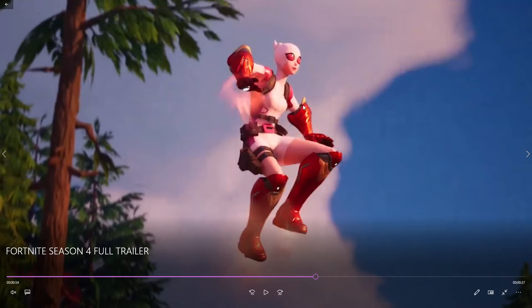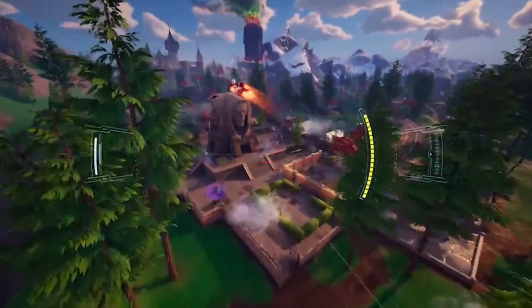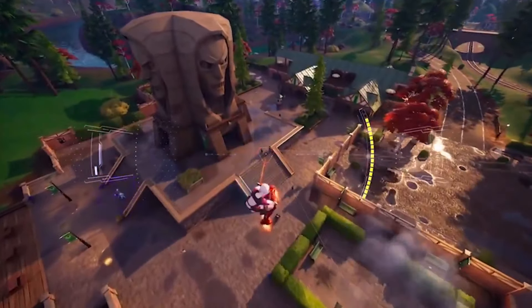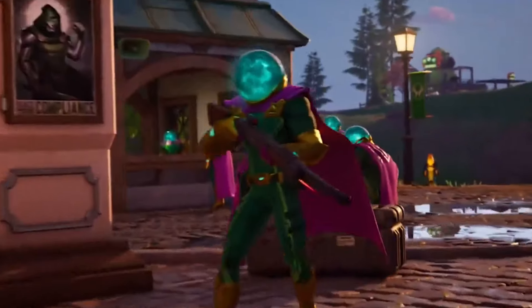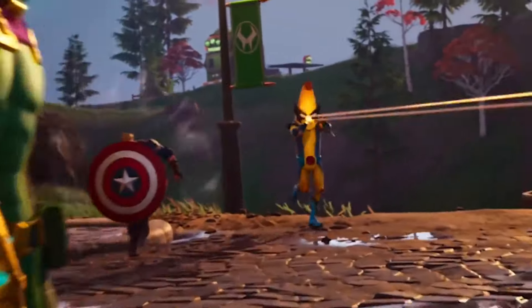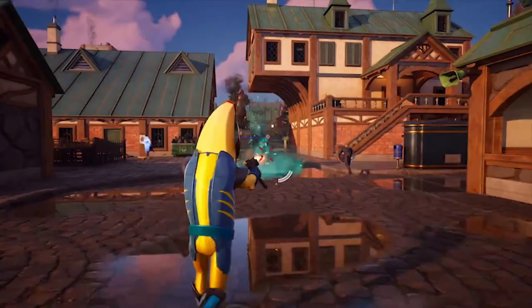Next we have the Iron Man Gauntlets, being held by Gwen Pool, which is a new skin by the way. These gauntlets are pretty impressive — not only do they allow you to fly in the air, but you can also shoot beams. Look at this — you shoot a beam, swap and dash, and you can even land and deal damage. That's awesome.